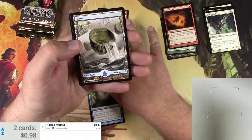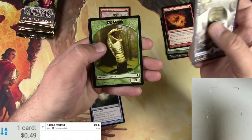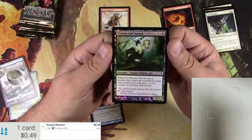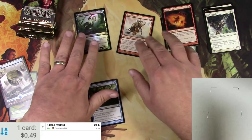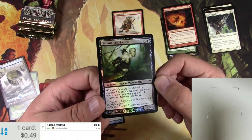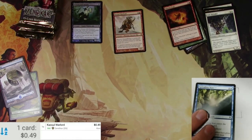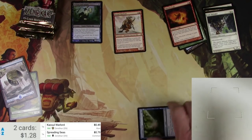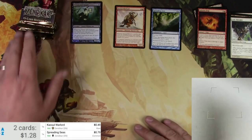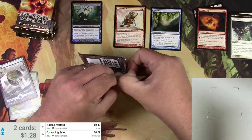49 cents for the Warlord — we will fix that. Got a Foil Island and a Snake and a Foil Mnemonus Sellsword Common. I think it looks pretty good — you let me know. I'm going to scan this Spreading Seas. It's one that is a little bit better for a common, but does not make my typical 90-cent level that I'd try to get to.